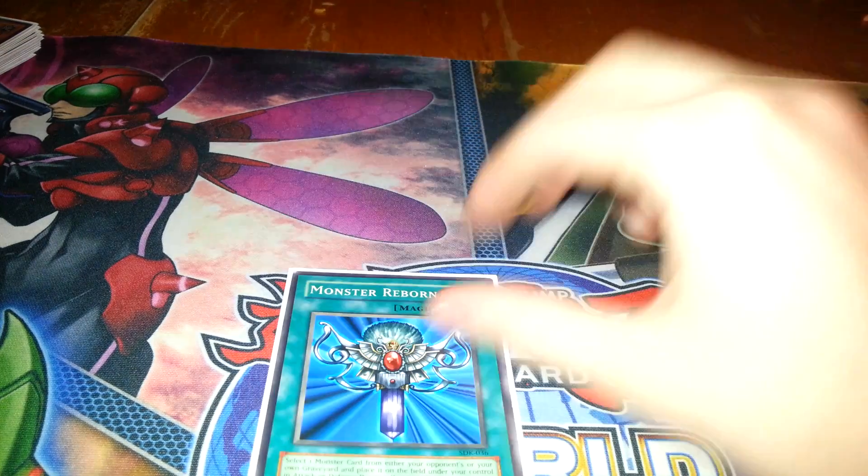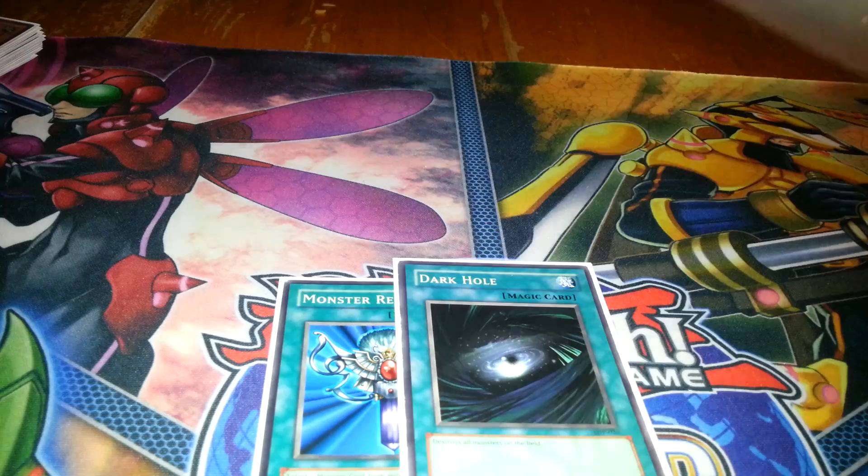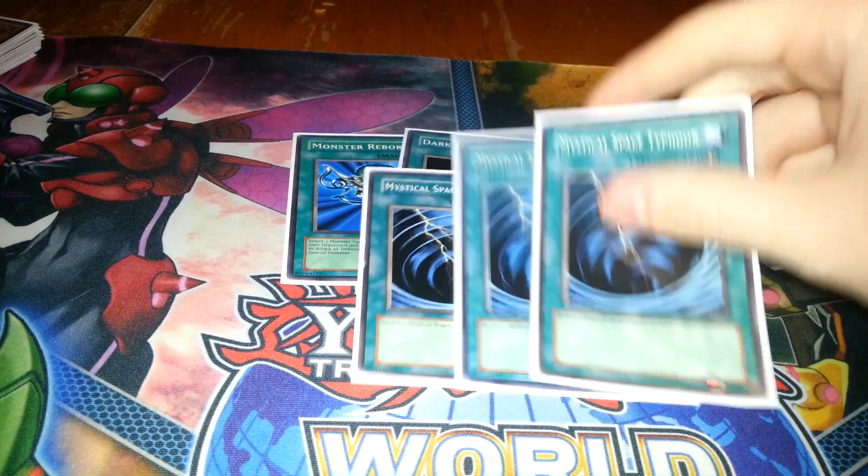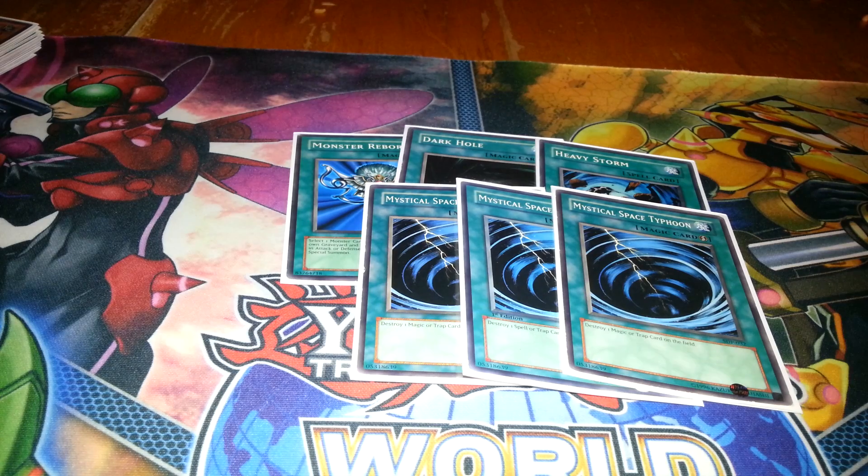That's 15 monsters. On to the spells. Monster Reborn, Dark Hole, Heavy Storm — pretty self-explanatory. Triple MST — pretty self-explanatory but it's a really good card. I like it at 3. Resolving your Gadgets is very crucial — making sure Phoenix Chains don't touch your Gadgets, making sure Warning or Judgment doesn't hit your Gadget, etc.